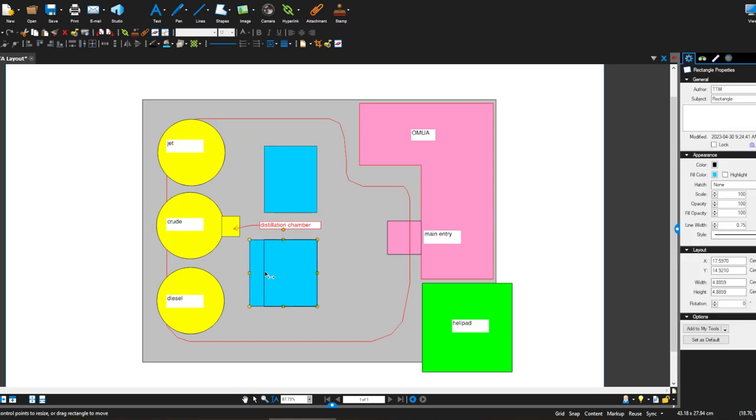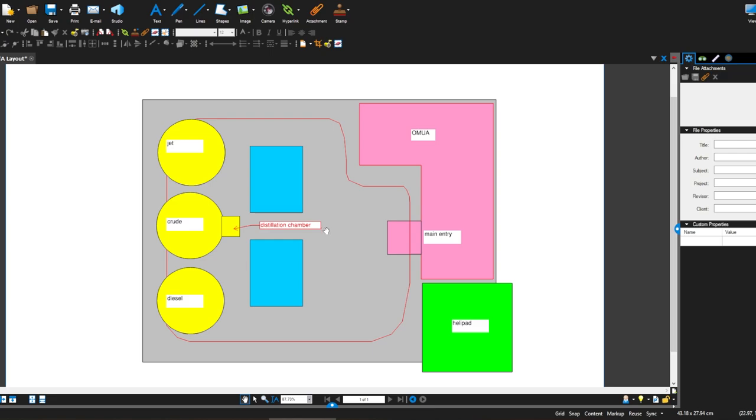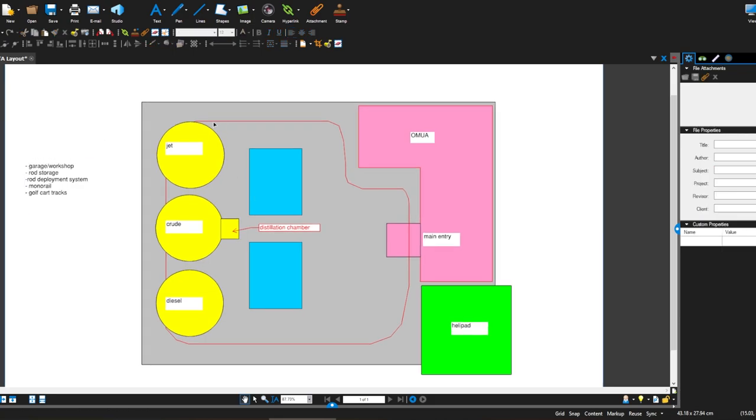These guys will actually be much smaller because we'll remove the distillation and storage chambers from them. In addition to all this we'll need a garage, workshop, rod storage, and a rod system to deploy them. We'll also need the monorail and golf cart tracks. So let's start knocking things off here.